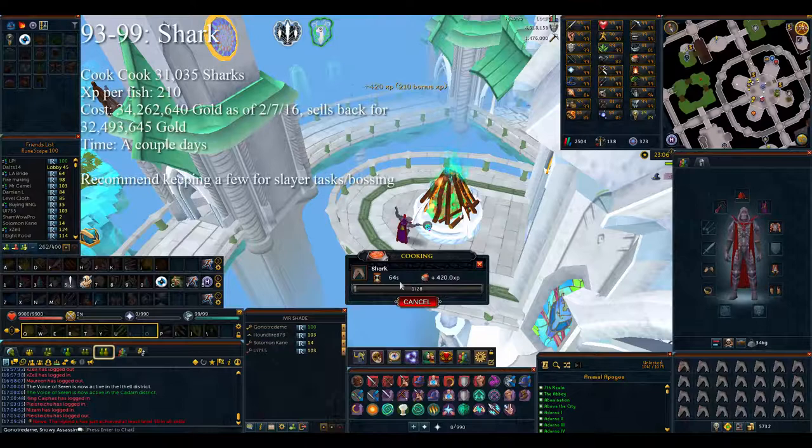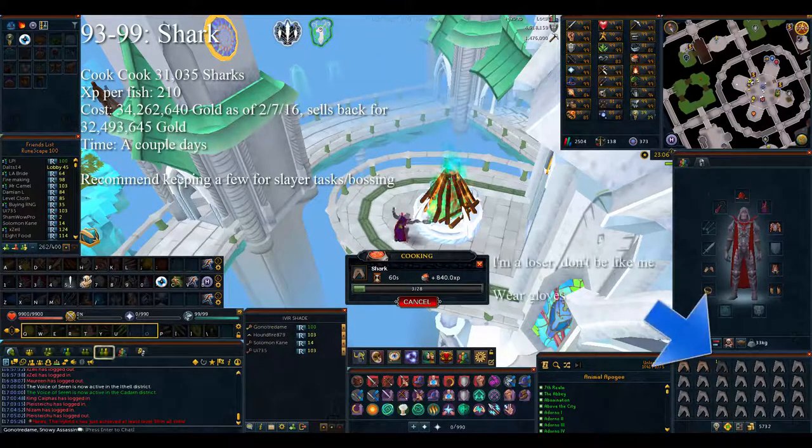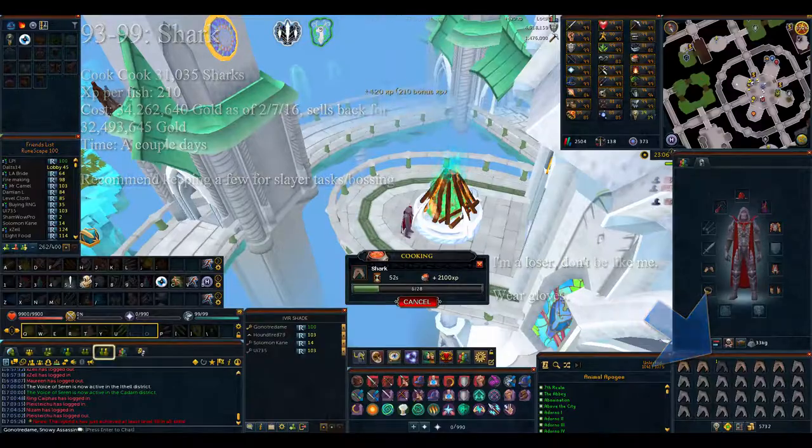For levels 93 to 99, you want to cook sharks — 31,035 of them. They won't burn if you're wearing the cooking gauntlets, so you should definitely get those. If you don't have them, use portable ranges or normal ranges.